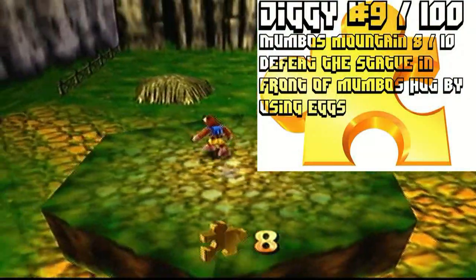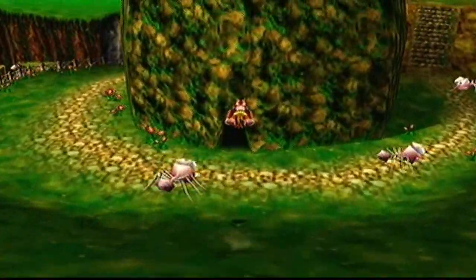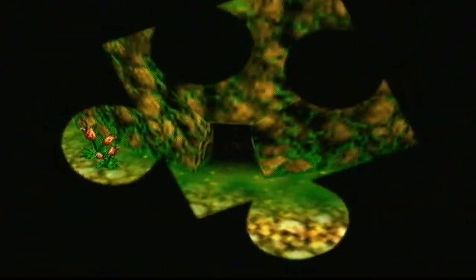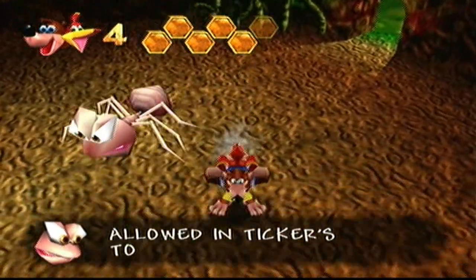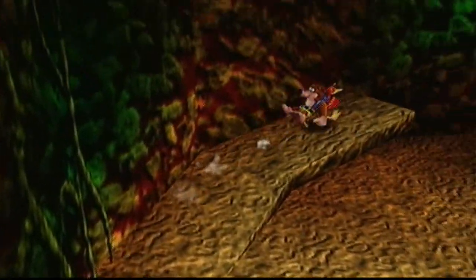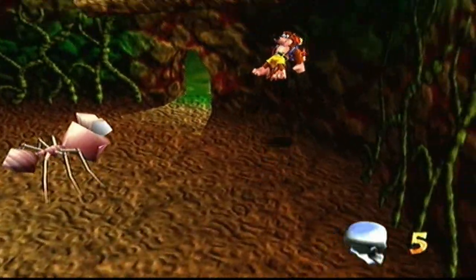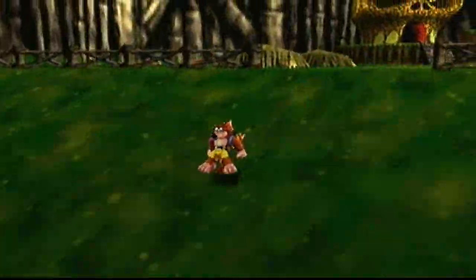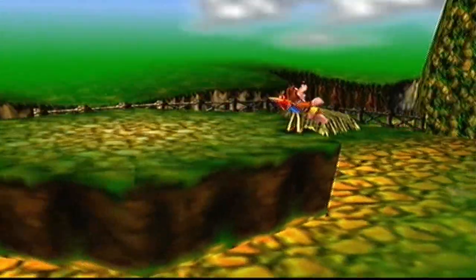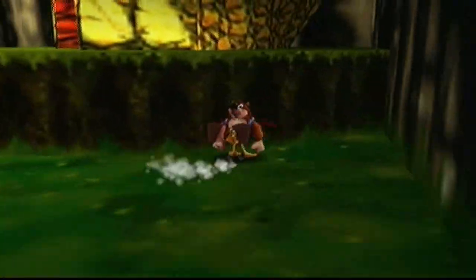We're already up to eight jiggies, only 12 minutes into this world — it's nuts. We want to head up but can't quite make it to the top of the mountain yet. It's funny — this is called Mumbo's Mountain, yet Mumbo does not live on the mountain. He lives on this hill — or pillar, if you want to call it that. There's something in his eye — a jiggy! We only have one more jiggy left in this world.